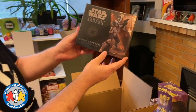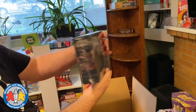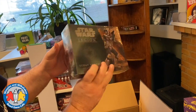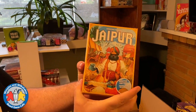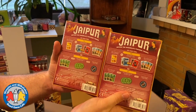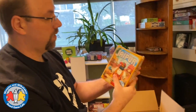Somebody ordered this Star Wars Legion expansion — Scout Troopers unit, a bunch of scout troopers and pieces, very cool. Two copies of Jaipur, a two-player card game from Space Cowboys. It's a very fun card game — a very good game.